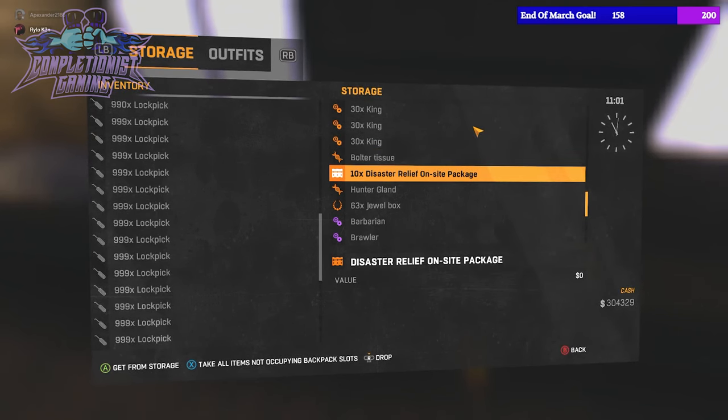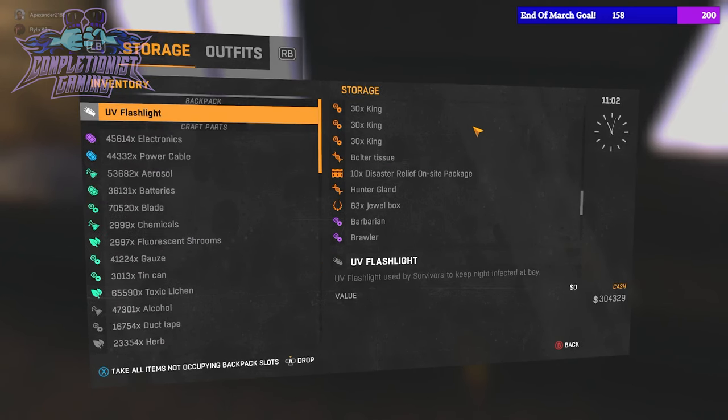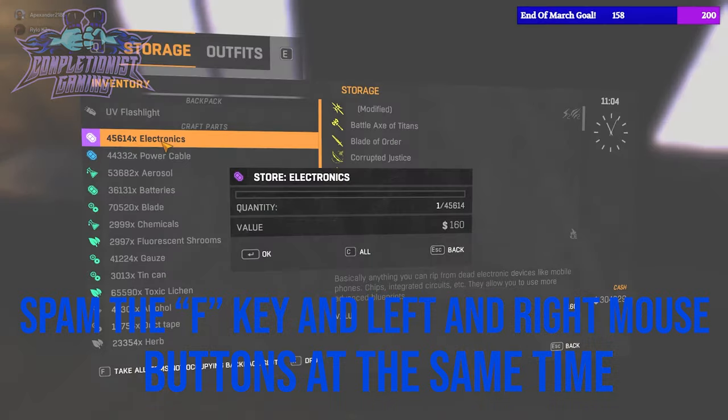Secondly, empty out everything that you have in your inventory except for the items that you have the most of. Hover over that item and then exit the player stash. When you re-enter your player stash, make sure to spam the F key and the left and right mouse buttons.